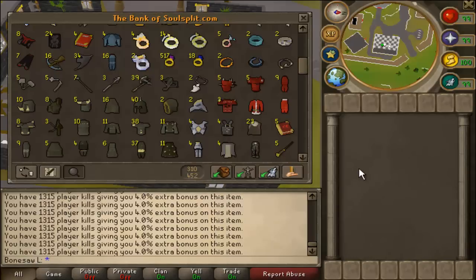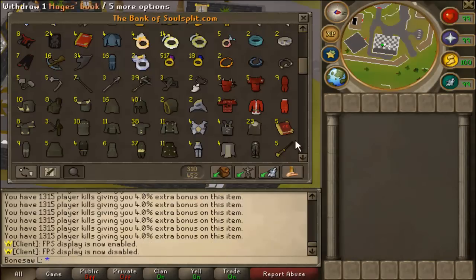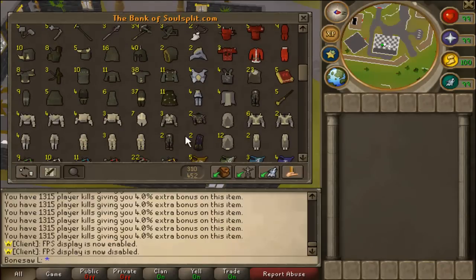I just love the minigame Soul Wars — it's just an amazing minigame and the FPS issues are fixed right now as well. I'm getting 50 frames per second. Going down, I have some PvP armor like Vesta and Statius for PKing.